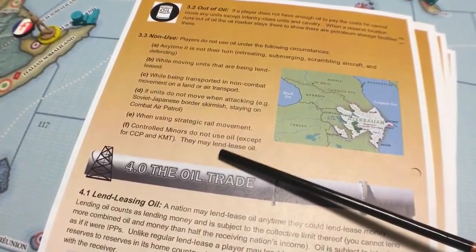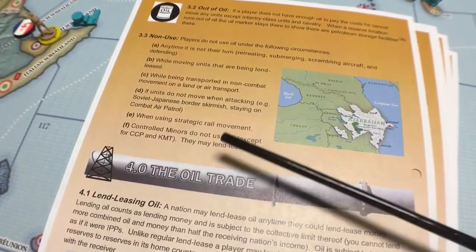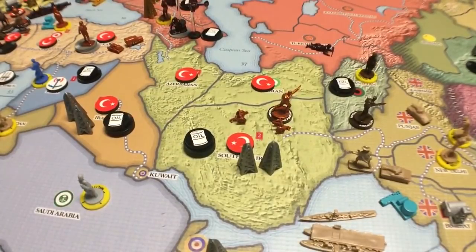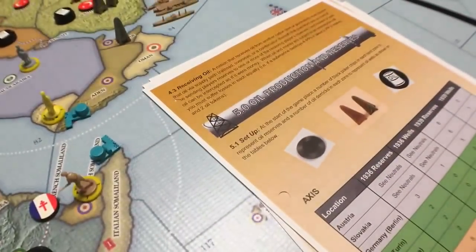The last thing is that controlled minors do not use oil, except for the CCP and KMT who may lend lease oil. There's a difference between controlled and aligned — I encourage you to go back and look through the rules or watch my previous videos to find out the difference between controlled and aligned. I'm not going to go through all the rules of the game every time I do a video on something like this.